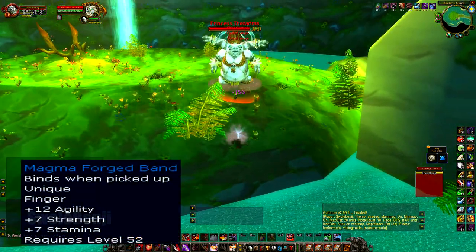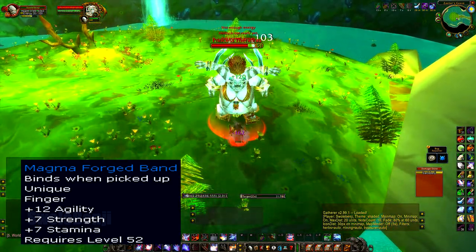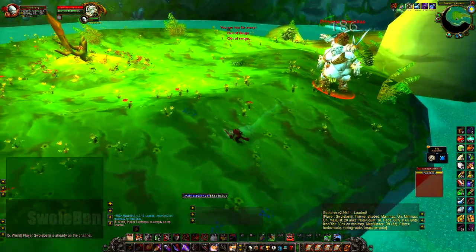For your second ring, Magma Forged Band drops off random mobs in Blackrock Depths. Though with all the Scholo runs people will be doing, you can buy an Innervating Band instead and save yourself the time. And that's what this guide is all about — saving time.